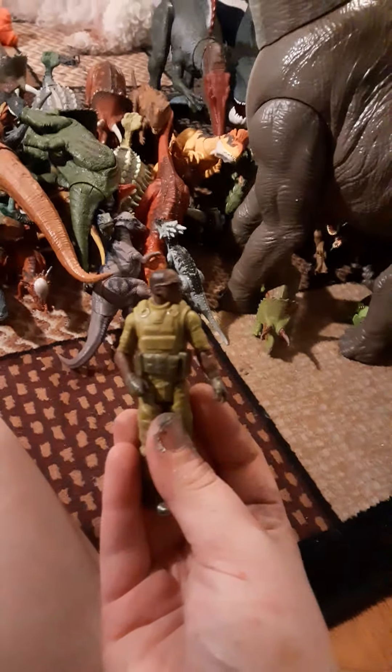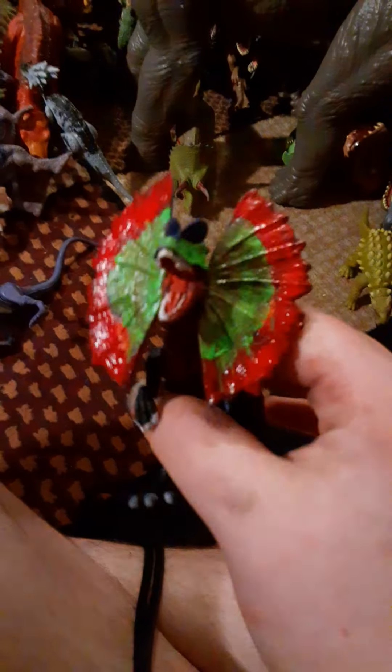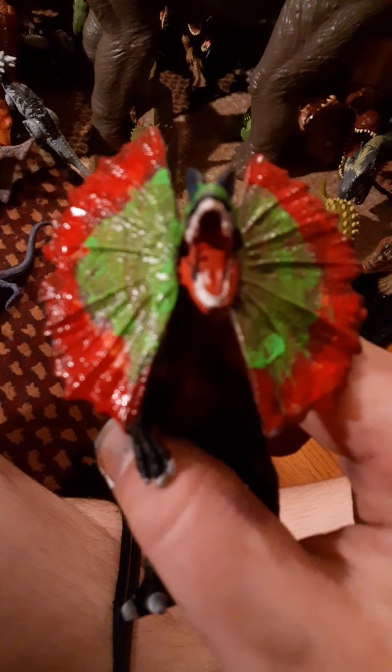A Dracorex attack pack — the one that came in the ATV set — and a Mercenary. Here's the original Savage Legacy Allosaurus, and I actually painted this one. I went over it in a previous video — put some paint and glue down the throat. Another Dracorex attack pack with mild damage.